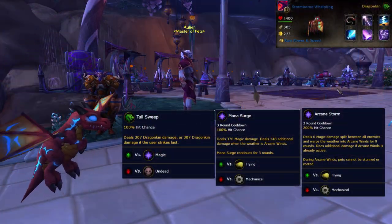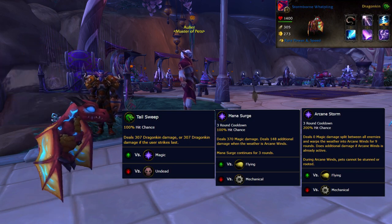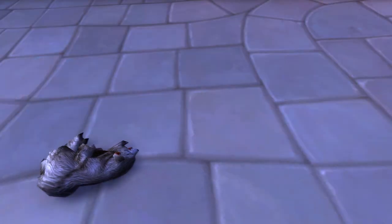In my first slot, I have my Stormborn Whelpling with Tail Sweep, Mana Surge, and Arcane Storm. A Nexus Whelpling with the same moves will do just as well. In the second slot, I have my leveling pet. It won't take any damage, so bring a level one if you like.